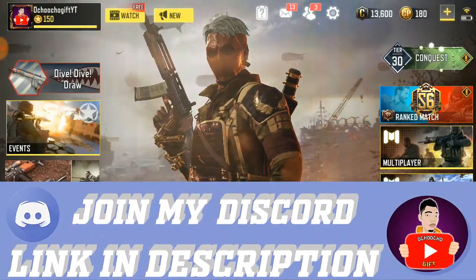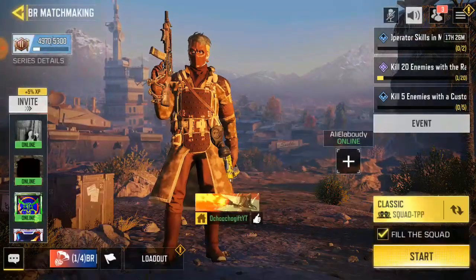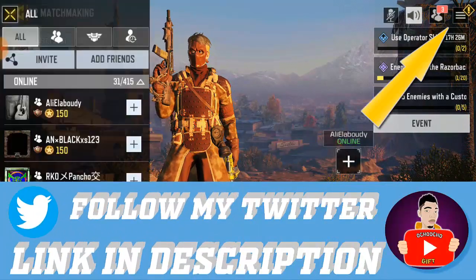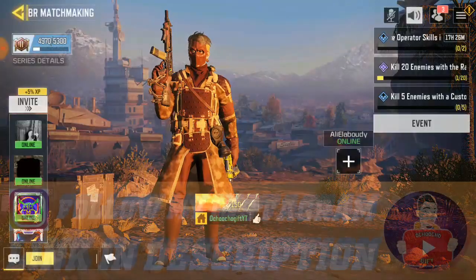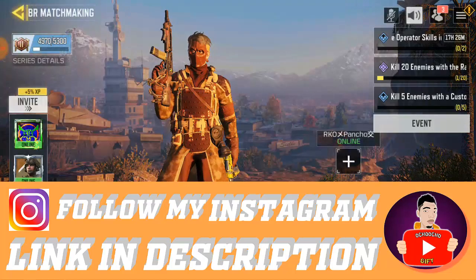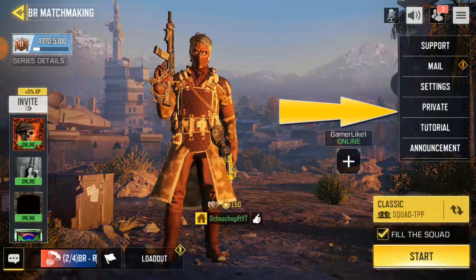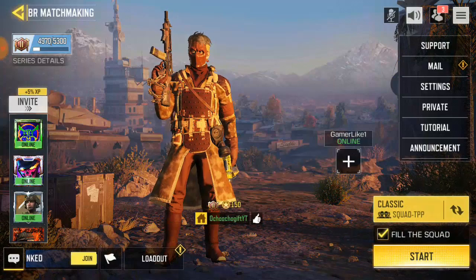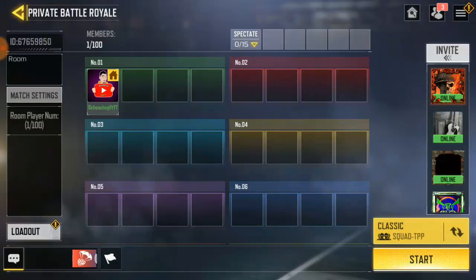I'll show you guys for Battle Royale then I'm gonna show you guys for Multiplayer. If you go to Battle Royale right now you're gonna see your dashboard, your lobby like this. This is the invite session. Beside the friend list you're gonna see this icon — click on it. You have Support Me, Settings, Privacy, Private, Tutorial, and Accomplishments. Just go ahead and click on Private and it'll take you straight to a private lobby.